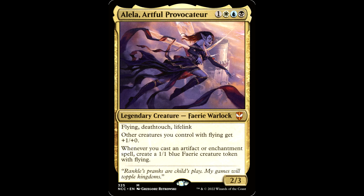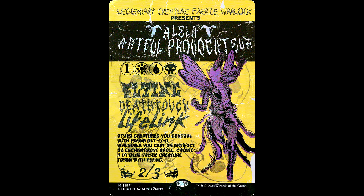Last but certainly not least, Aleela, Artful Provocateur. One white, blue, and a black for a legendary creature — Fairy Warlock. It's a 2-3. This thing's real cheap right now because it got a bunch of reprints. Flying, deathtouch, lifelink. Other creatures with flying you control get +1/+0. Whenever you cast an artifact or enchantment spell, create a 1-1 blue fairy creature token with flying. Aleela has pretty bonkers value. This hot little fairy has been reprinted a bunch, leans right into artifacts and enchantments. The best archetype out there: vehicles. Aleela makes these little fairies a little bigger so you can crew vehicles a little better. You can just pack anthems and ways to protect Aleela and have a swarm of big flyers, which is also a fun way to win a game.